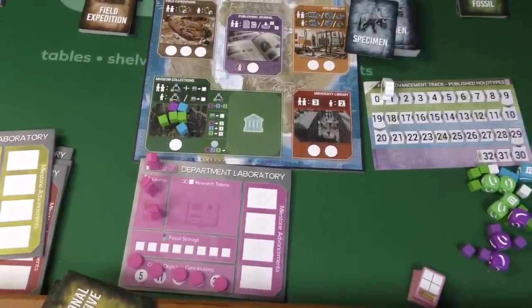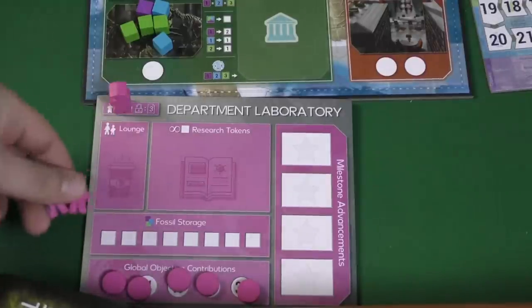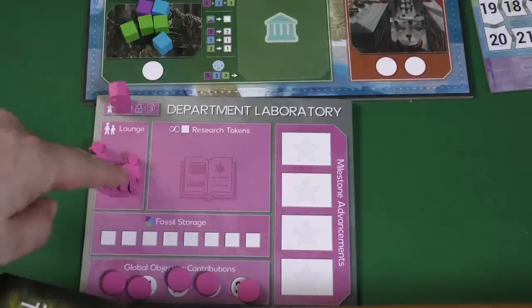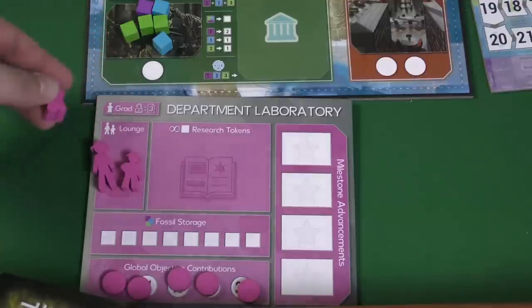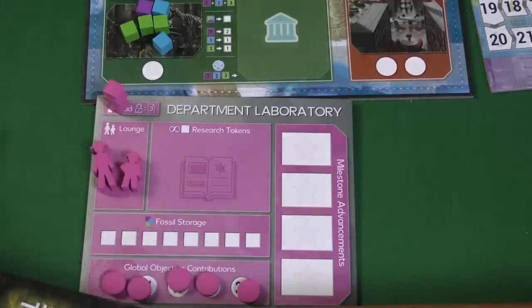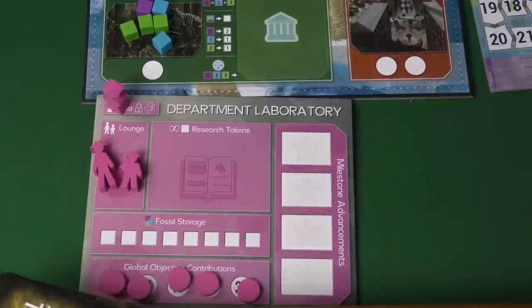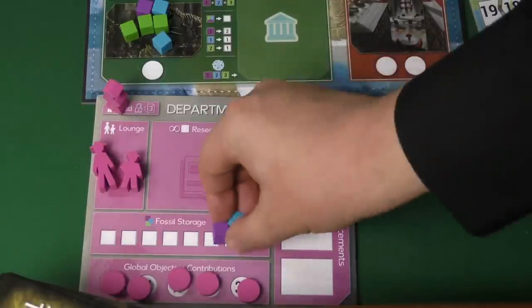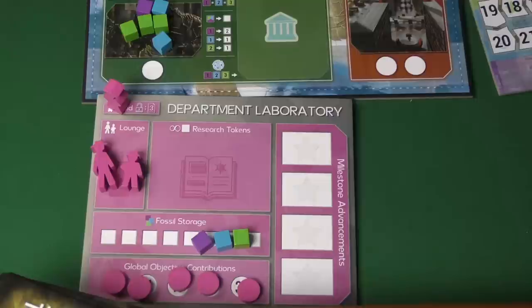This track will help determine when the game ends based on the number of players. Each player is going to have their own board. You have two workers: your paleontologist and a field assistant. You also have a grad student who you'll be able to unlock at a certain point - once you have three dinosaurs out, you'll unlock him and have a third worker. You also have spots to put the different resources you'll get over the course of the game.